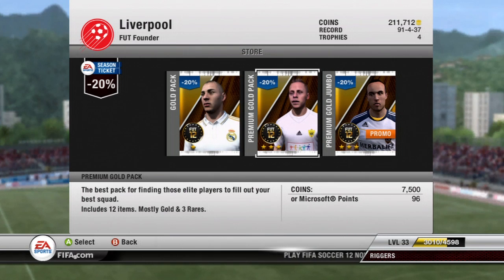Hopefully the Microsoft points pack will actually work for the final pack next time. See ya — it's Unique Riggers. Which one do you think won, the coins or the Microsoft points?